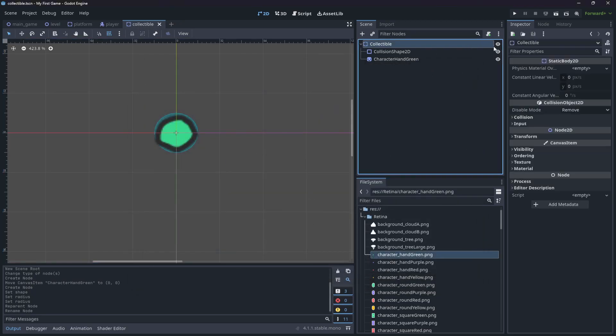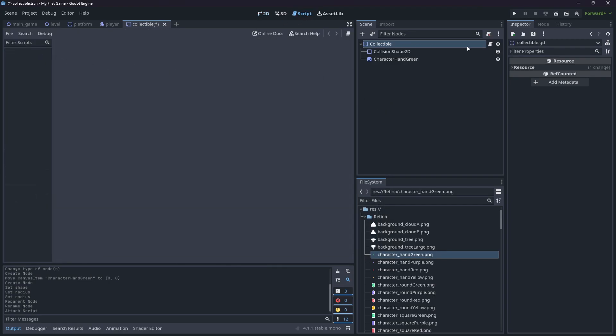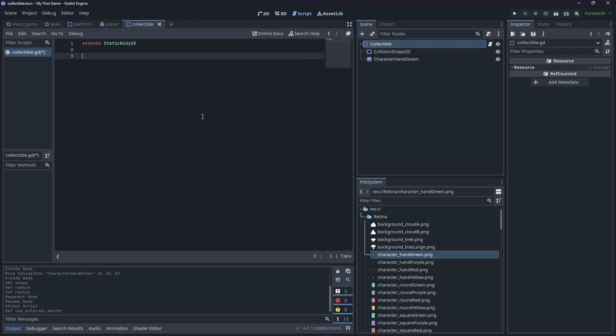Now attach a script to give it a value and a function to remove it once collected. Click 'Attach a Script', call it collectible.gd, and hit Create. In the script, remove the default values and add an export var called 'value' set equal to 10. Then create a function called 'collect' that calls queue_free(), which removes the collectible from the scene.